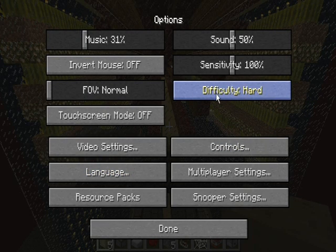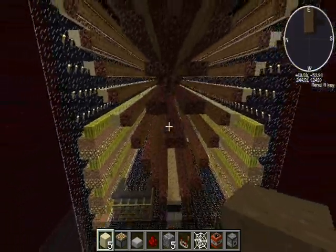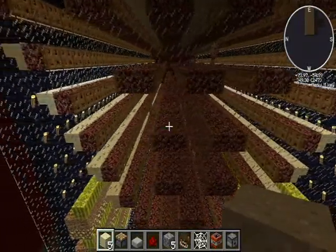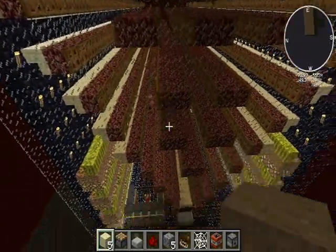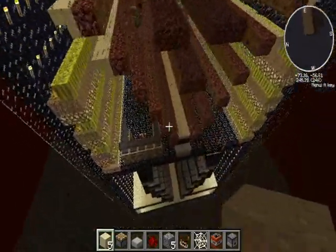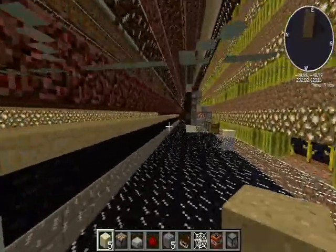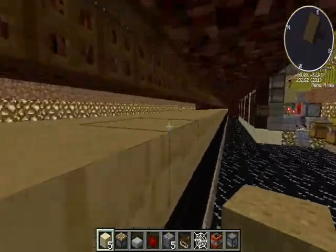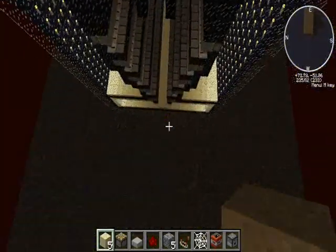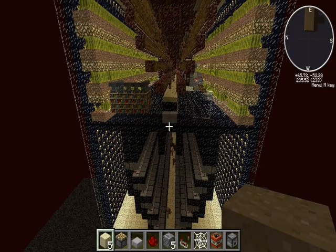You can just watch how fast these pigmen spawn — they are spawning like crazy. Basically what this is is kind of like an inverted pyramid. They keep falling down all the way to this bottom layer, and then this is where you can go in and collect all that awesome gold. This is built above the nether.